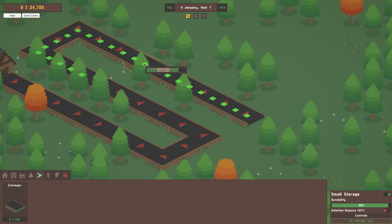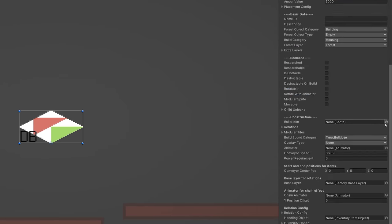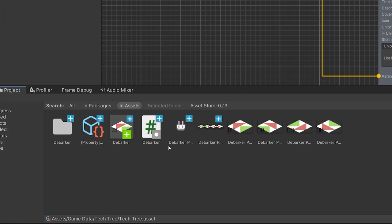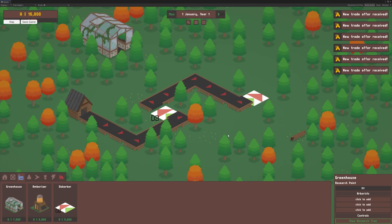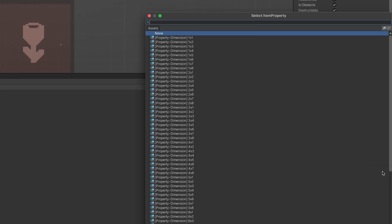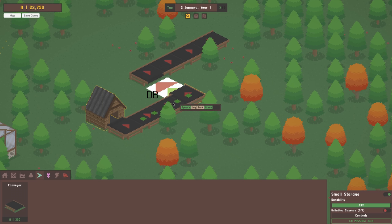With all that necessary maintenance work done, I was finally able to start work on some new machines. The debarker is probably the most basic machine, so I decided that would be a good place to start. Using the old amberizer machine and some basic placeholder art, I put together a prefab to allow the player to build the debarker. Once I'd added it to the game's tech tree, it shows up in the build menu and makes connections with conveyor belts as intended. As I've thankfully already done most of the groundwork for machines, the debarker's logic is actually super simple — it all fits into a single return statement. It just needed to know the log property for checking the item is valid and the bark property, so it knows what to remove. The finished result: logs enter with bark and exit without.